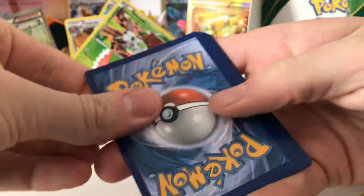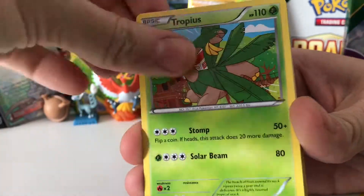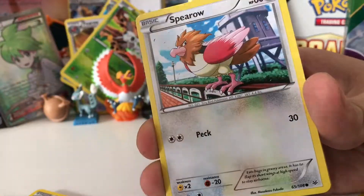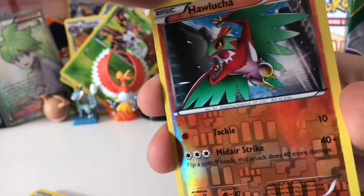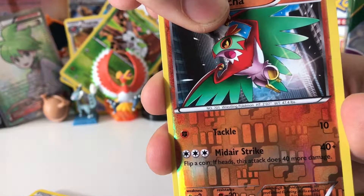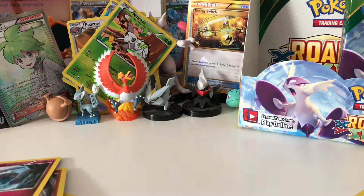For our last pack of the day, three from the back. I would love it if we got another Secret Rare, but we'll see. Starting with an Ultra Ball, Tropius, Steven, Golbat, Miel, Spearow, Natu, Shuppet, Shuppet. Reverse Holo Hallows Chuck. And finally, for our last card of the set — Regular Rare. Not as exciting, but very nice pulls nonetheless.